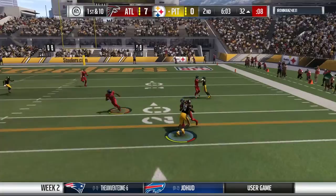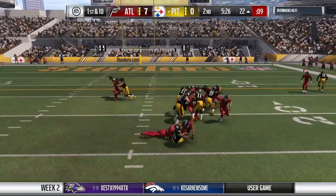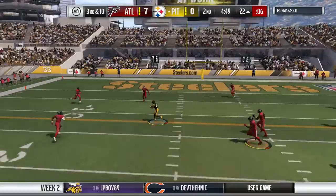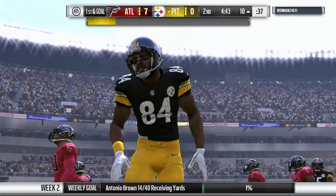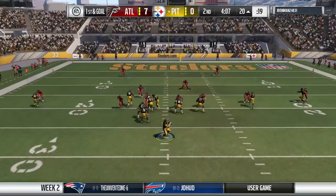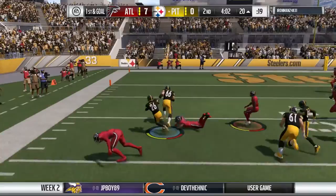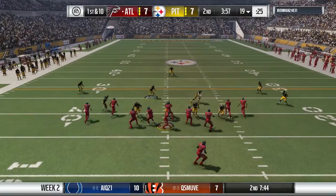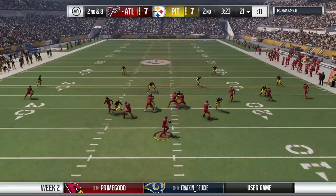From the 32, we run a quick play action and find Martavius Bryant leaking out for another quick first down. We hand off to Le'Veon Bell - shut down. Second and 10 from the 22. The flat was wide open but I went for the bigger shot - Martavius Bryant unable to catch it. But we find Antonio Brown across the middle, getting us to the 10-yard line. First and goal. We try to run with Bell, but David DeCastro gets a hold. On first and goal from the 20, we kick out the screen - great block by DeCastro, nice moves by Bell, and we get into the end zone. It's 7-7.